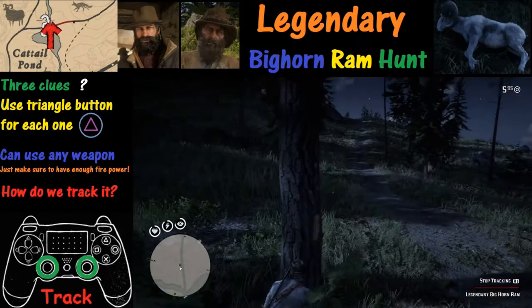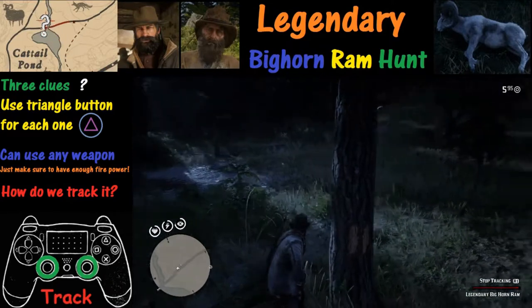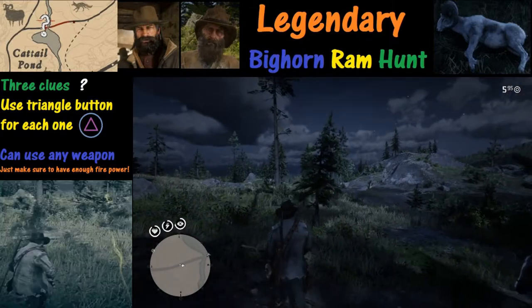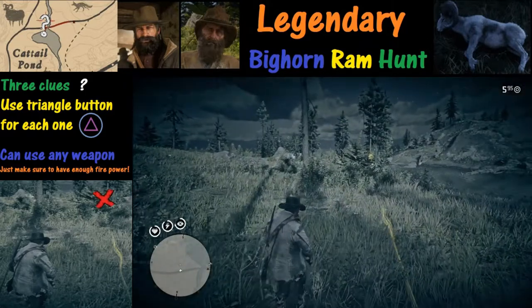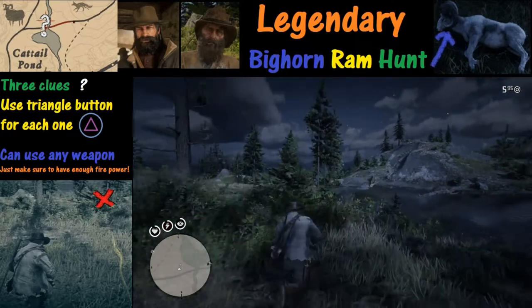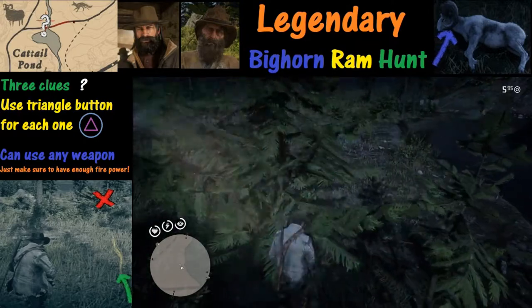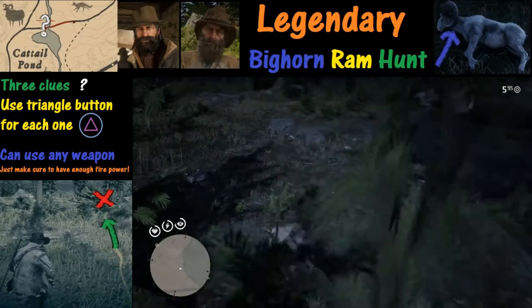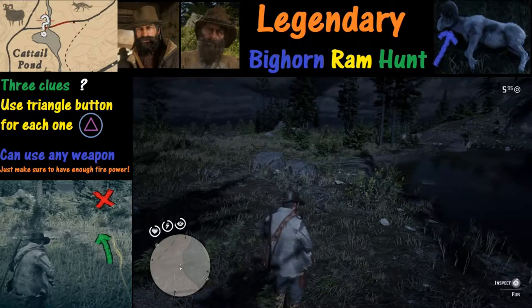Now that we've got that clue, we're going to use tracking again to find the next clue and follow the white footprints. Here we are looking for the third and final clue, again using tracking. This time we have the semi-automatic shotgun with five shots, and we're going to use Deadeye in just a minute. There's the third and final clue — going to hold down the triangle button and inspect this one.